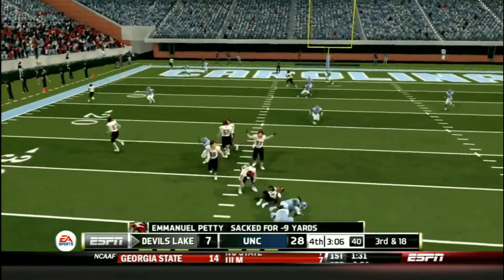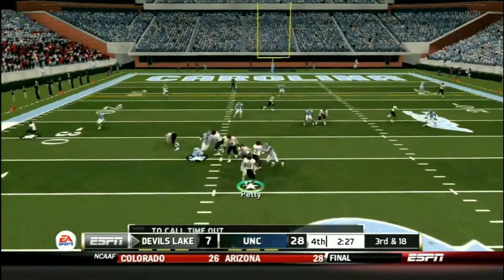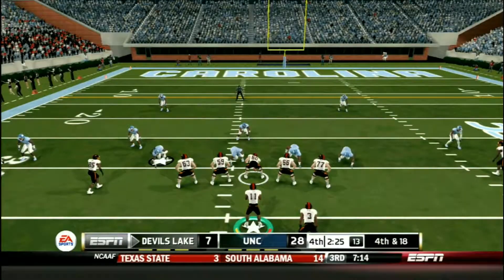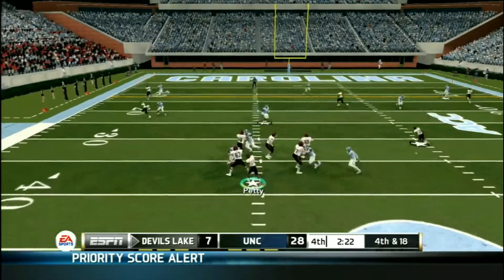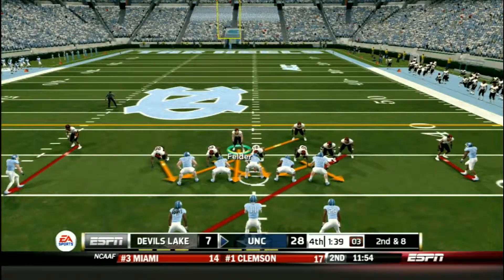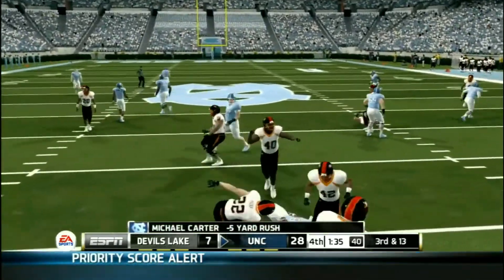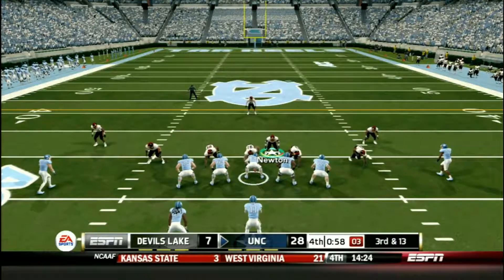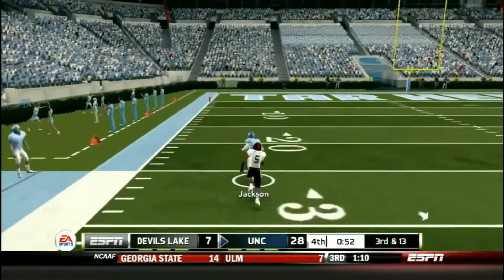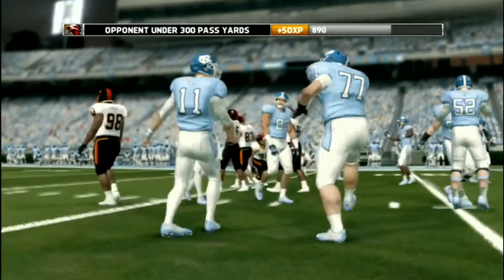Second down and 10, Petty looking — he gets sacked to bring up a third and 18. Petty back to pass, throws it deep to the end zone — knocked away. Should have been intercepted by MJ Stewart. Fourth down and 18, Devil's Lake just going to go for it — go deep to the opposite side, and it's almost intercepted by Rene again trying to make the pick. Second down and 8, they hand off — we know we already lost. Third down and 13, they throw it up to Jackson who catches and races down the sideline, going down at about the 12-yard line. That's pretty much it for the game.